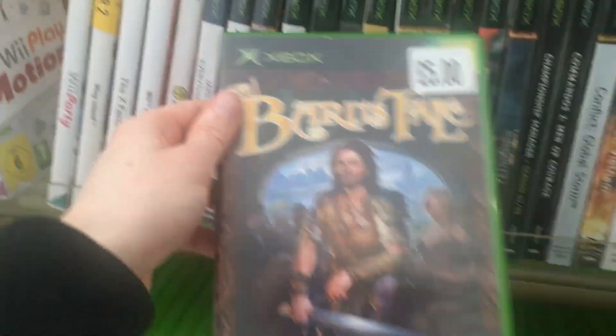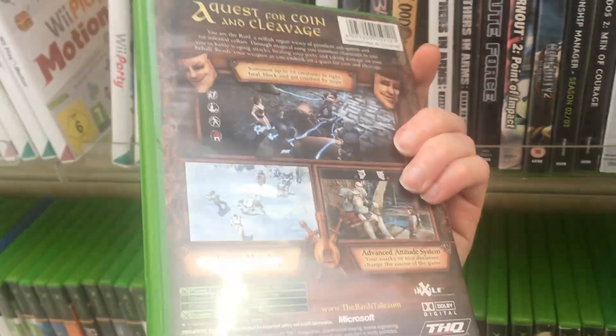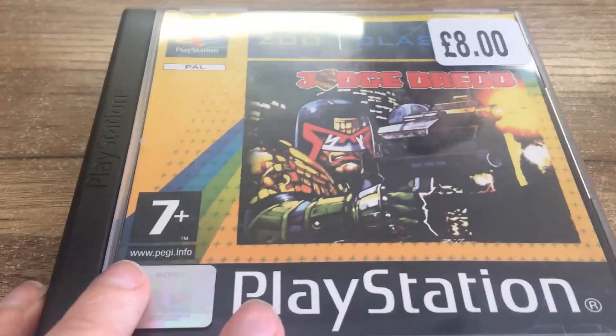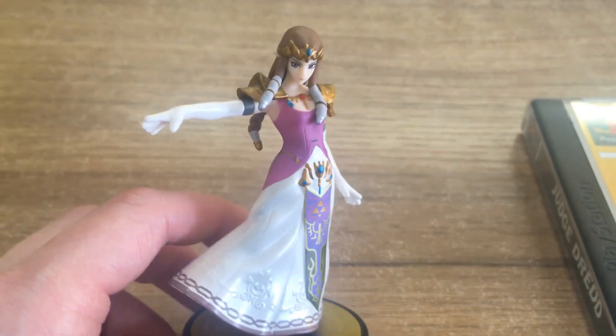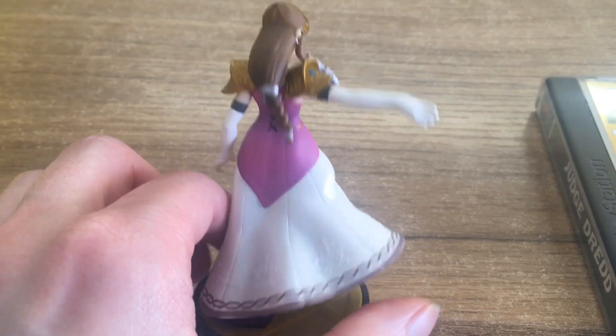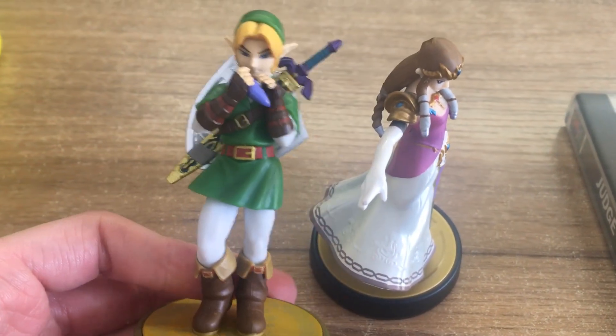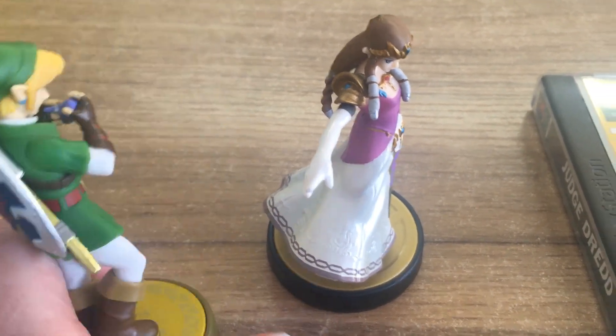Here is The Bard's Tale for the original Xbox at a fantastic price, and if I didn't already have that I would have picked it up. So what I did grab from this location was Landmaker and Judge Dredd on the PlayStation 1, and two amiibos — Princess Zelda and Link. But what else did I get? Well, it's time to see what I picked up.